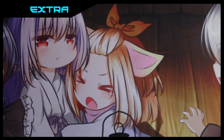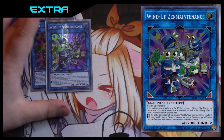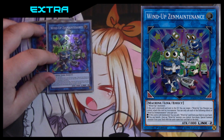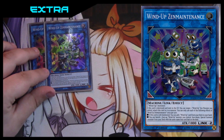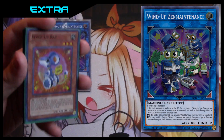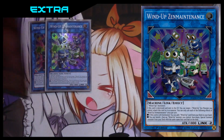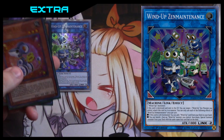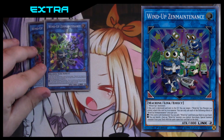On to the extra deck — this is where the fun begins. For link monsters you have two Wind-Up Zenmaister. It only requires two Wind-Ups so it's fairly easy to get out, especially with Rescue Cat. When link summoned, you can add one Wind-Up card directly from your deck to your hand — so you can search anything, very powerful. Its other effect: you banish one Wind-Up you control face-down, then special summon one monster from your deck with the same name. This is mainly good for Wind-Up Rat — you use this effect, Monster Reborn something, then Zenmaister gets another Rat and uses its effect again.